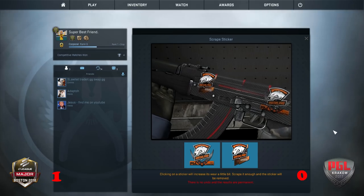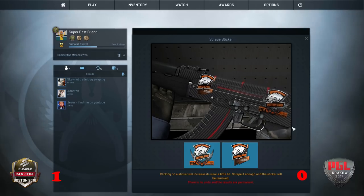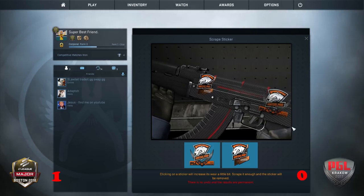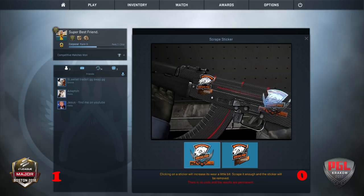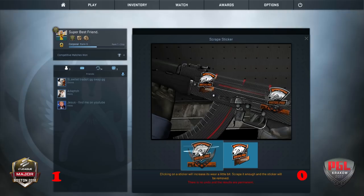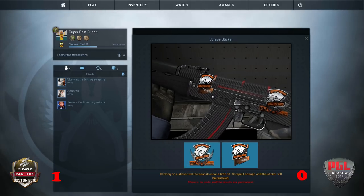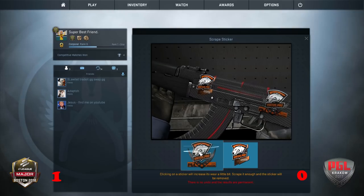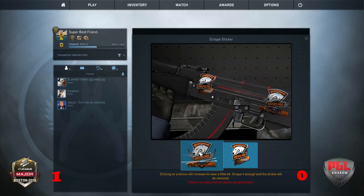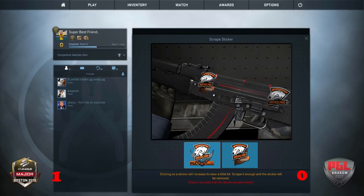Next up, Virtus Pro. I thought I'd swap the positions of the stickers from the respective majors, just in case that's having an effect. I'll start on the Krakow sticker. It is a slightly bigger logo than the Boston one — I may have to give it bonus points just for that if you've only got the logo left. I think it needs at least one more scrape.